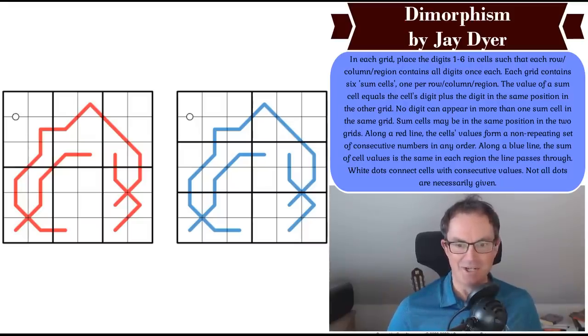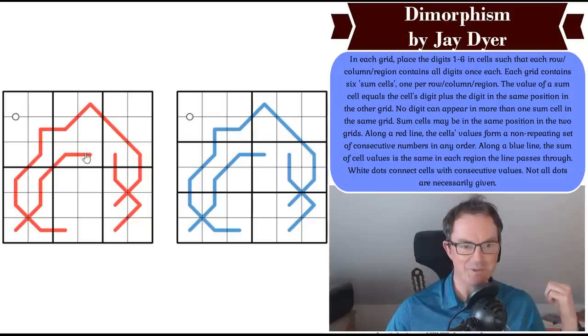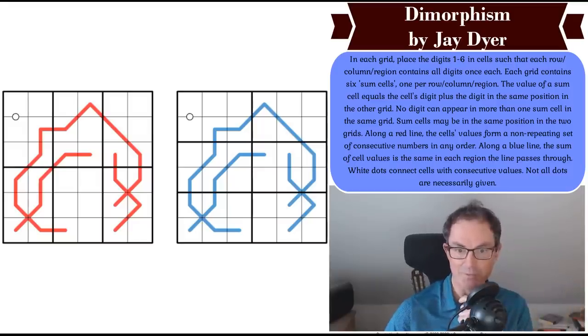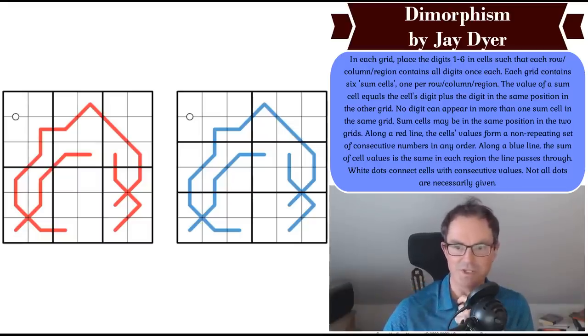Jay has created a puzzle here. You can see there are two grids and they both have the same sort of shape in. The left-hand one is red, the right-hand one is blue. Let me just read you these rules because this is head-bagging stuff. In each grid, place the digits 1 to 6 in cells such that each row, column, and region contains all digits once each.